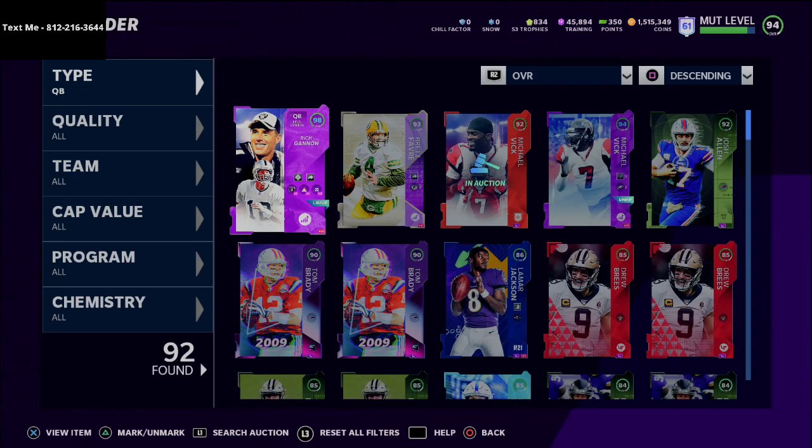In today's video we're going to be talking about why Rich Gannon is the best quarterback in Madden Ultimate Team and why you need him on your team today. What's up guys, my name is Cody and I want to thank you for watching today's video.